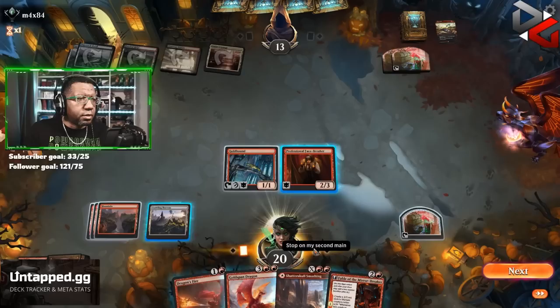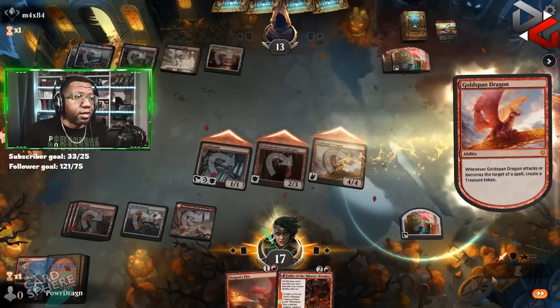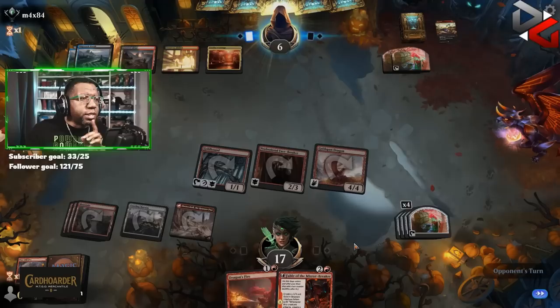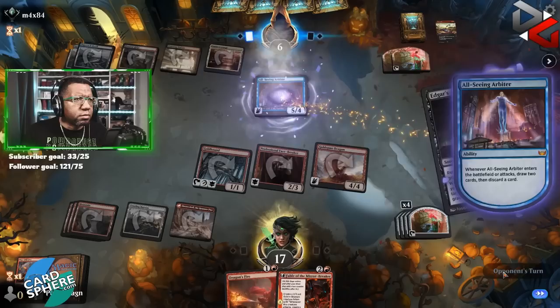So what does that look like on this turn? If we play this as a land, that's five. We ain't even got to crack a Goldhound, y'all — it's on. The reason being is if everything's about to die, we could just pump into the Crawling Barrens really big here — pump it twice and then just attack with it. That would be enough to kill the opponent on the next turn.